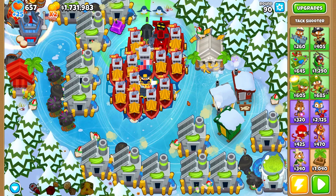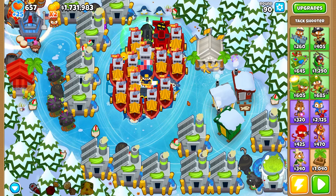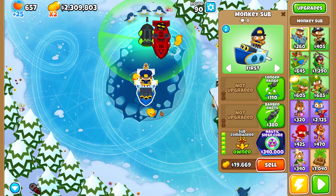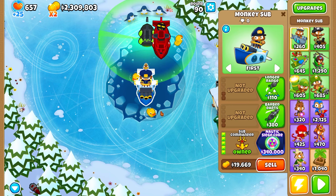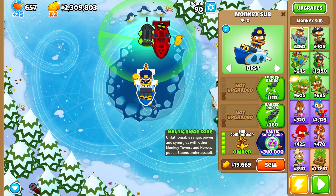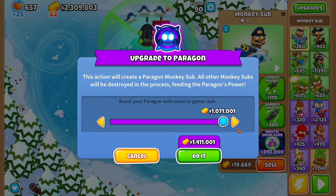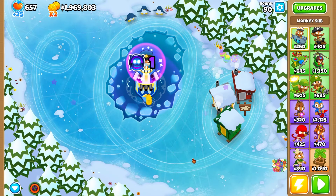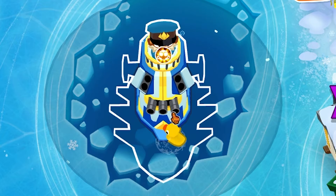We've been farming for a little bit here. We're gonna start with the tier 1 subparagon, then check out tier 100 if we can get that up. So first, we're gonna sell everything here. Let's check out the Nautic Siege Core — the subparagon in 3, 2, 1. Here we go — the subparagon. That is very tall — look at that!